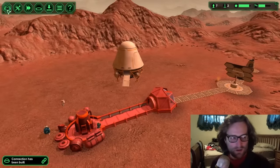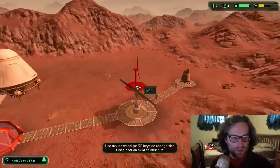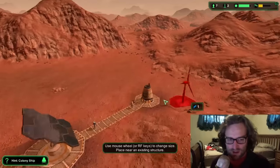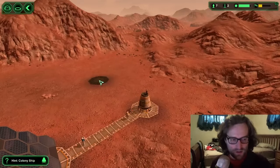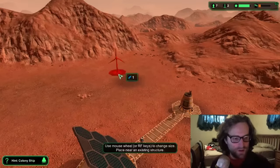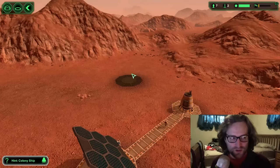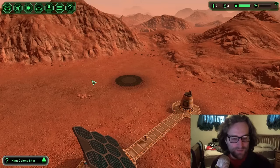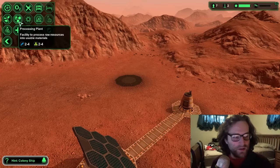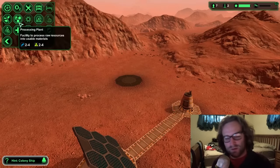I guess it needed power, and now it does. Solar panels only work during the daytime, obviously. So what are we going to do? We're going to build a large wind turbine — sorry, wind turbine. And that'll work day and night. It produces less energy but it'll get me through the nights.